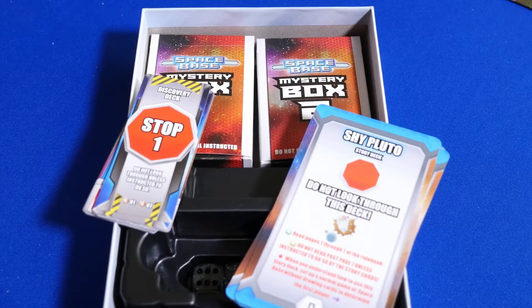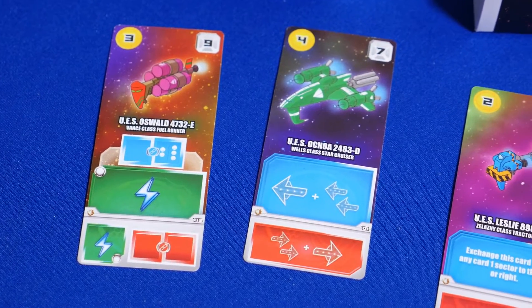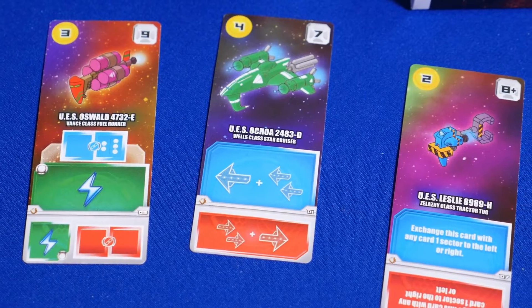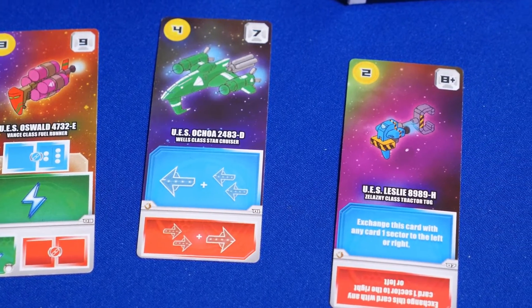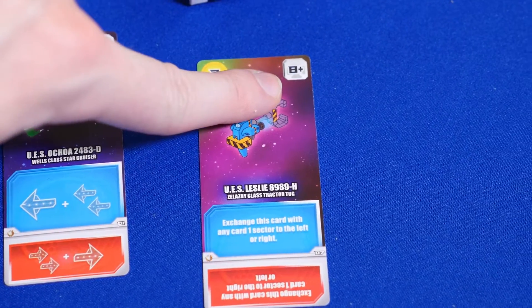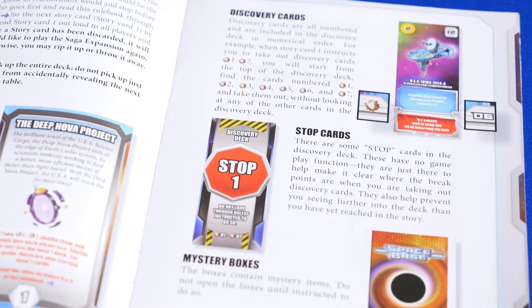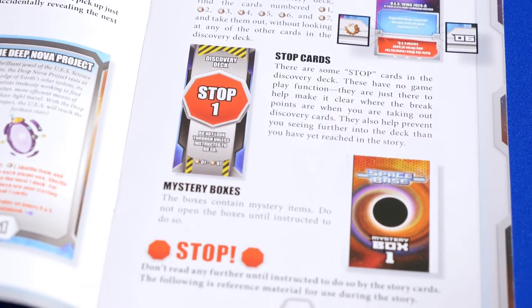Shy Pluto comes with a story deck of cards and a discovery deck. There are also two mystery boxes. Shy Pluto brings a campaign style to the game. As you progress through the story, you'll be unlocking new cards and modules that you'll be adding to your game. Some things you'll notice right away are the addition of a lightning icon for charging, arrows that let you gain rewards on spaces 1 and 2 away, and variable sector cards that let you place the card in that sector or higher. The rulebook does a great job telling you when to stop and start again for the rules and story.